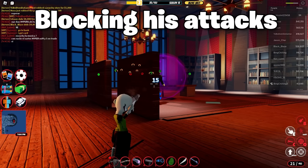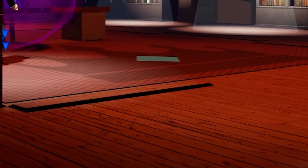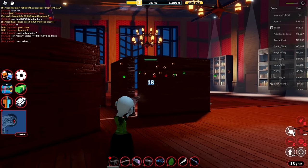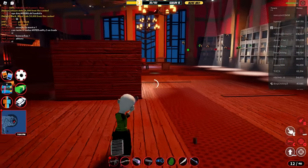Now that we know his entire moveset, how do we actually dodge his attacks? There's only one way — using walls. If you see plates on the floor, that means there's a wall there. The wall is meant to protect the CEO from your attacks, but you can use it against him to block his own attacks. They are undodgeable otherwise, so it's only fair.